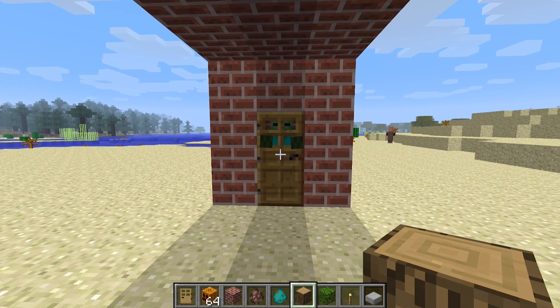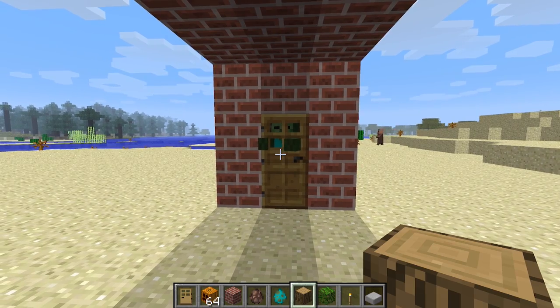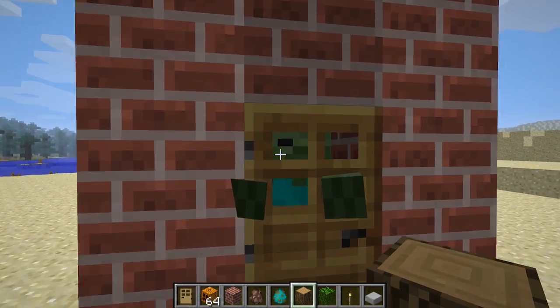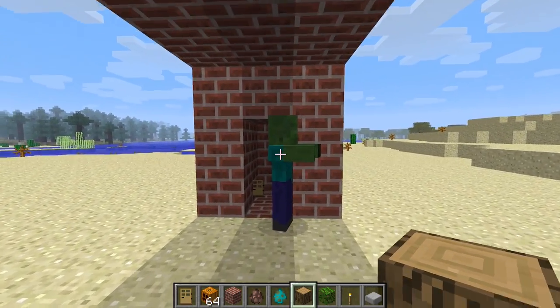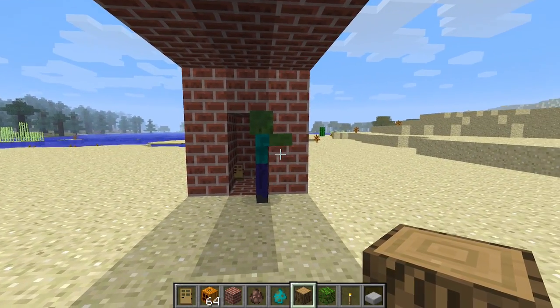Here's a feature I genuinely hadn't realized they had removed even to this day - zombies destroying doors. I hadn't realized that zombies don't destroy doors anymore. I totally thought they still did - I still protect all the doors in the village to stop them from being broken. It turns out I'm a bit of a maniac and I've been doing that for no reason.